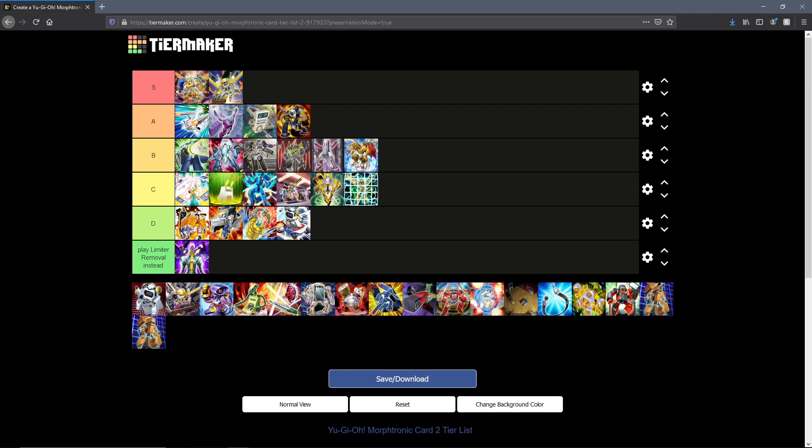Next up we have Morphtronic Scopen — another tough one. I feel like Scopen is A tier material. Scopen is a really good card: normal summon grabs a level 4 from hand essentially to make a level 7 Synchro in defense. You can enable some level 8 plays or just level-modulate to fit your Synchro needs. Which is why I'm content with putting Scopen in A tier, but I feel like Scopen is probably the one out of the A tier that has the most potential to go into S.